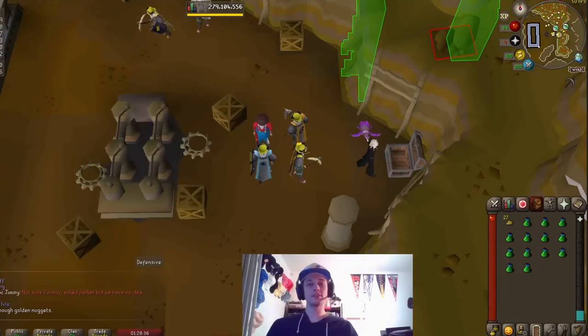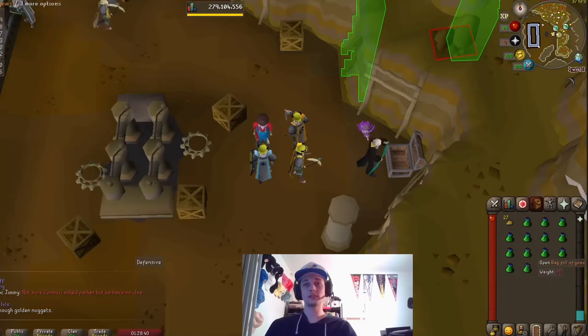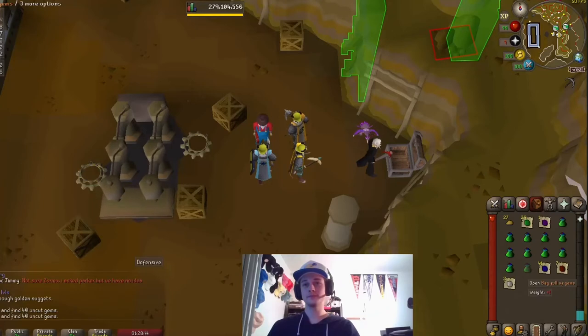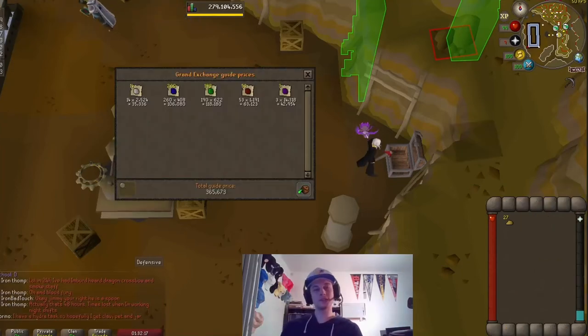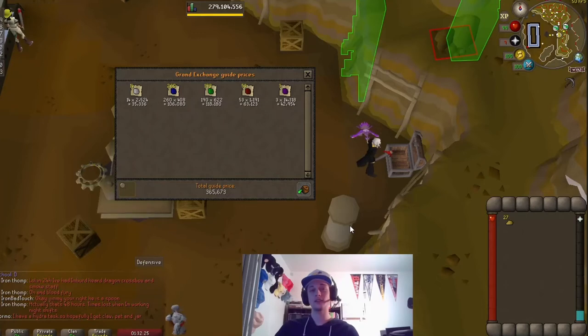We managed to get 13 gem bags for our golden nuggets. Let's open up these 13 bags and see what we get. No onyx again, but good try. We managed to make 365k off of our 13 gem bags.